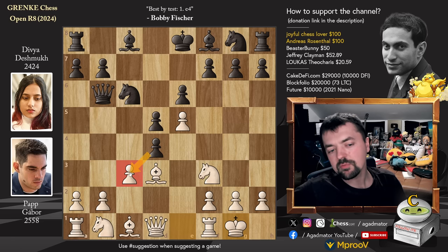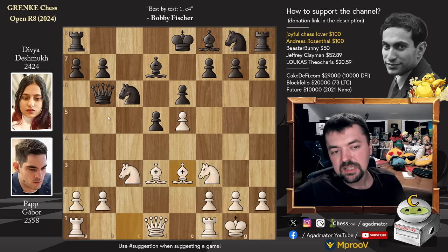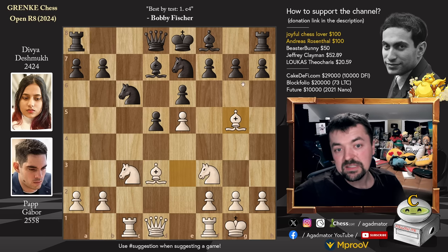While you could capture on C3, maybe it's giving White a little bit too much to work with. For example, Knight captures, then Bishop D7 — already Bishop to E3 comes. Now if you capture on B2, Knight B5, you run into a very dirty tactic, so you have to go back. Then comes Rook to C1, and once you play Knight G to E7, you want to go to Knight to G6, then Bishop to G5. You can play this if you're a masochist, but maybe it's better not to.